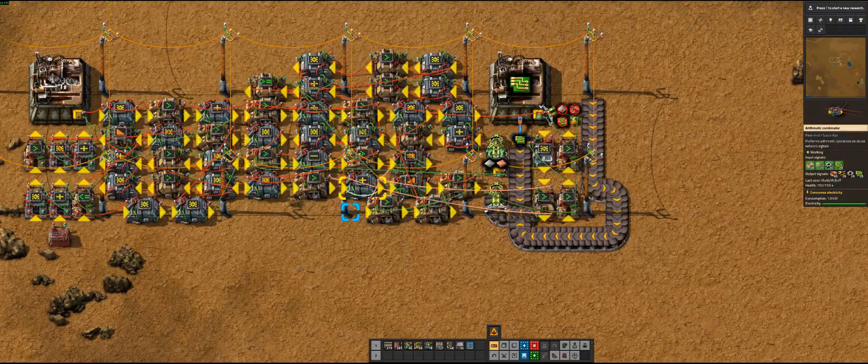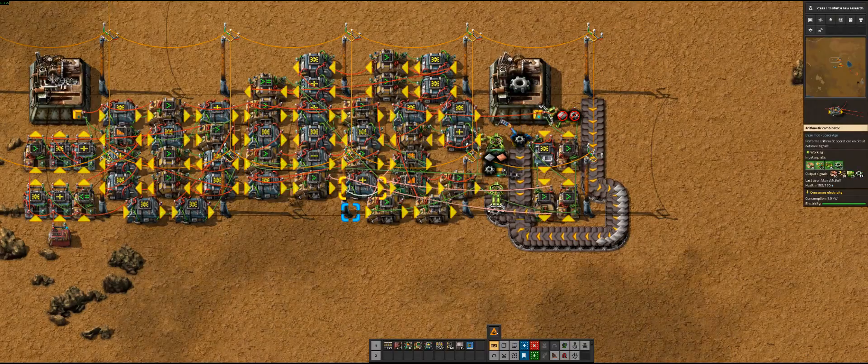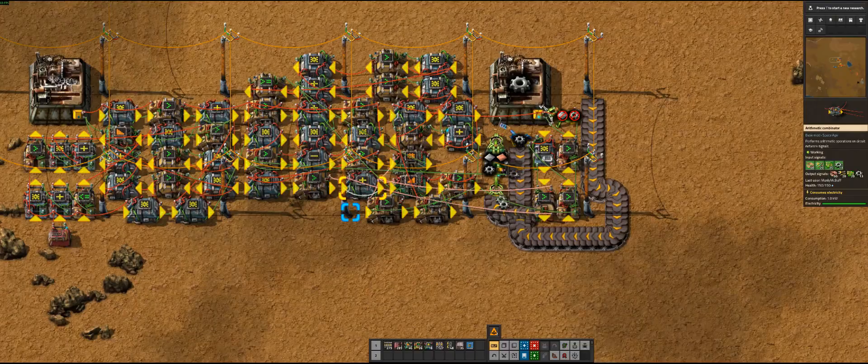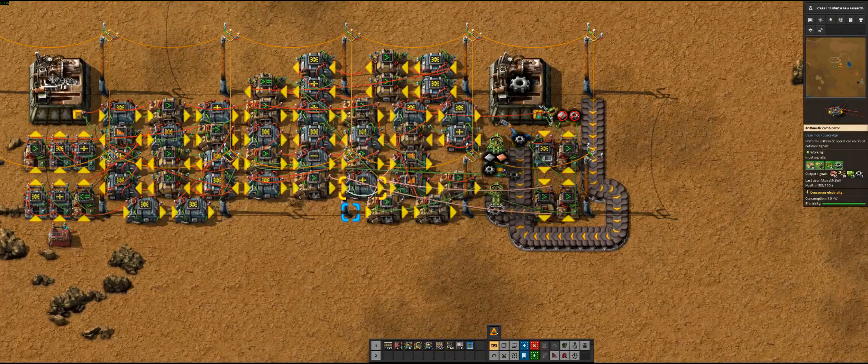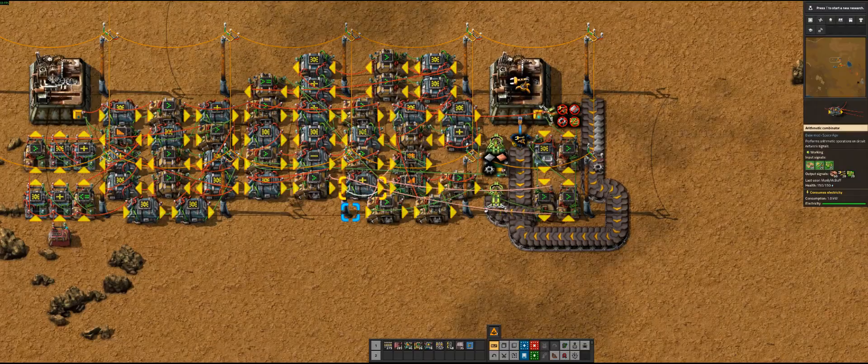What happens is this combinator right here shows you everything that needs to be made. You can see: 60 wire, 20 inserter arms, 20 circuit boards, and 20 gear wheels. Right now it's just cranking out the gear wheels, and once it finishes that it'll automatically switch the recipe to something else.